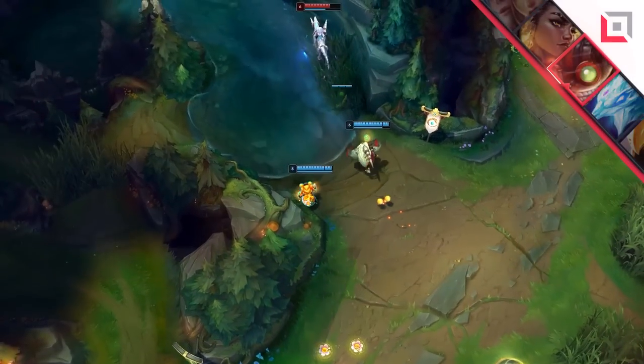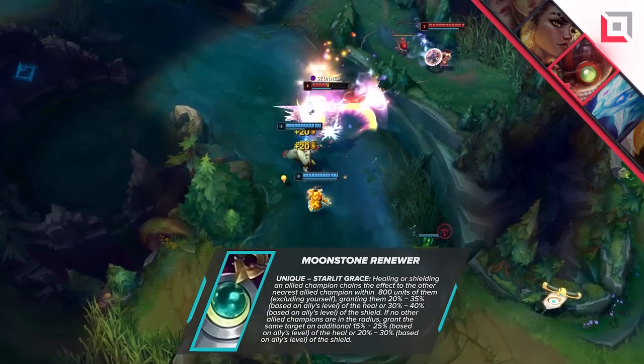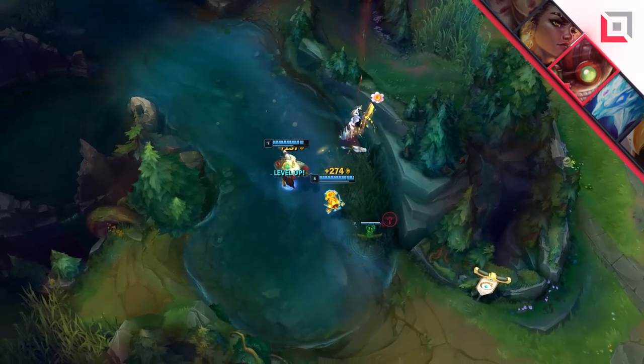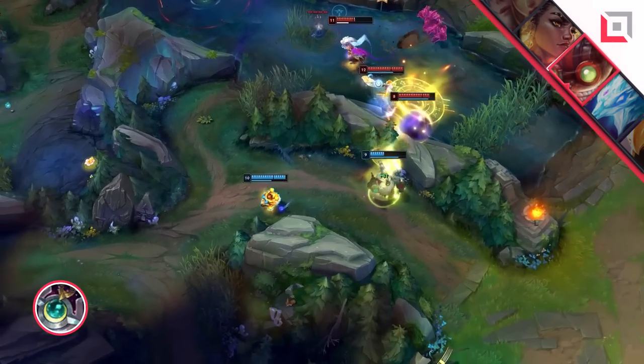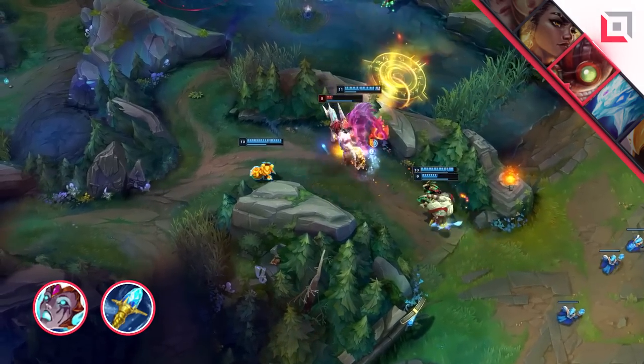The buff to early mid-game Moonstone helps a lot of champions find more footing in the game, as well as allowing them to scale better into the later stages of the game, which then in return makes up for the nerf in the late game. Depending on your playstyle, you can either go for Moonstone and other supportive items, or you can go for the damage route — in that case you'll go for Liandry's and Archangel's. Afterwards, it's all about supportive items.